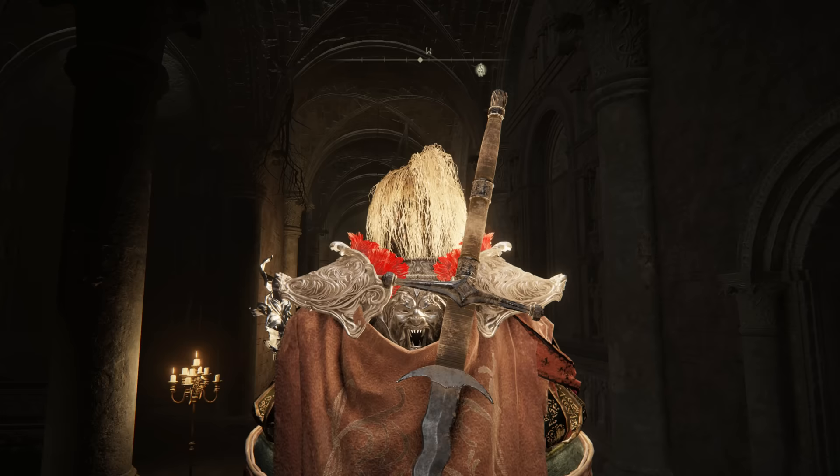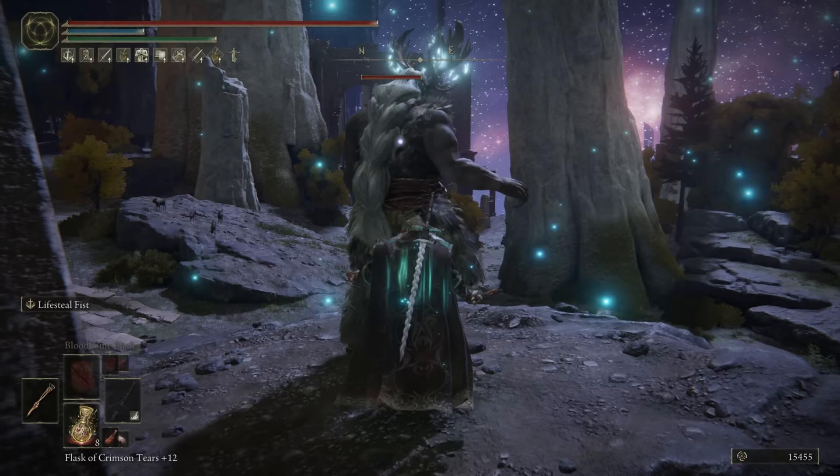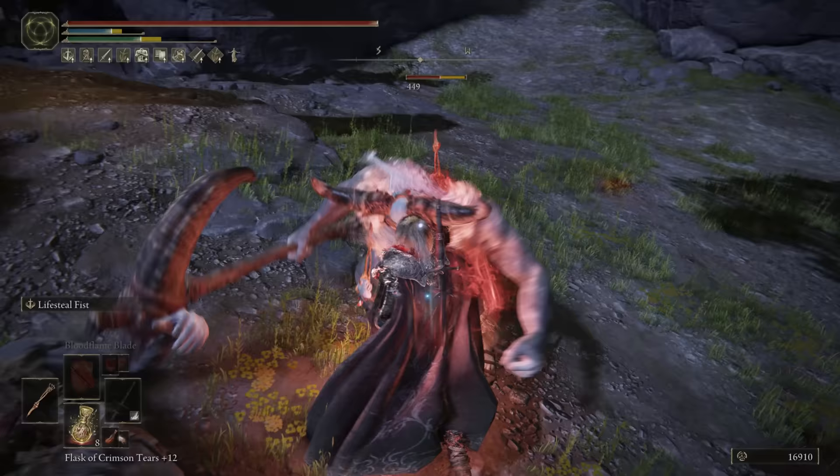Starting off, number 8: the Vampire Knight. This setup has a specific combination, combining lifesteal and successive attacks. With this, you can go around fisting everything in sight.